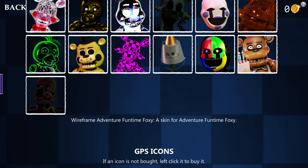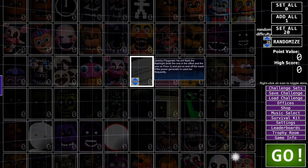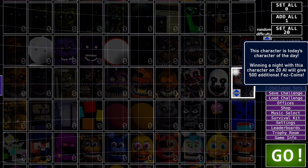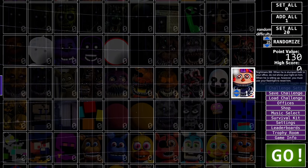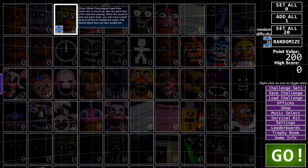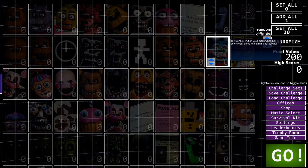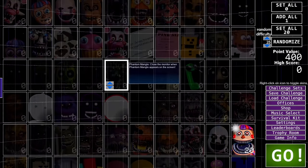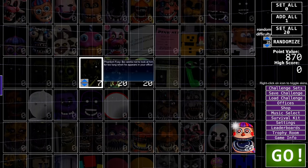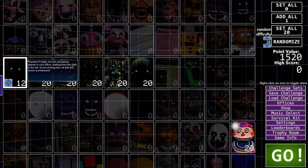We need a thousand FazCoins to purchase the Rust Ennard skin, and that's the point of today's video. The game has daily challenges — today's is Nightmare BB. If we defeat him on 20 AI, we get 500 FazCoins. We're going to put Nightmare BB on 20 difficulty, then turn on the easiest animatronics — the mask ones and all the phantom animatronics, since none of them can actually make us lose the night.